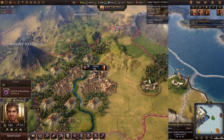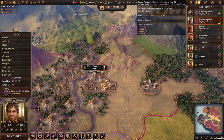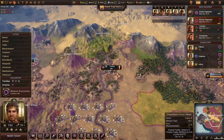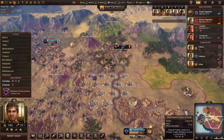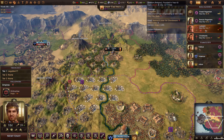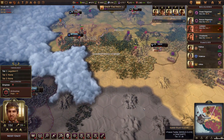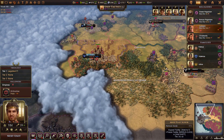The religion user interface has also been given many improvements. Now you can select each of the founded religions in your game to see which cities have adopted them. As I select Roman Paganism, a color-coded overlay is shown on the map, as with Judaism shown here too. Each city that has adopted these religions is also listed on the left side of the screen for your convenience.